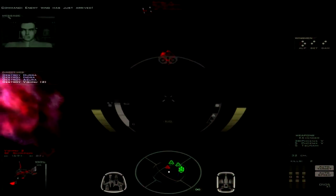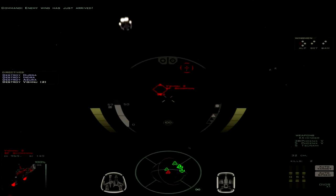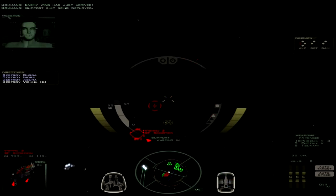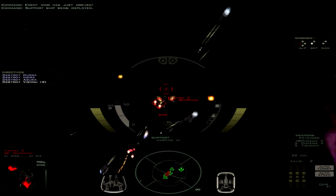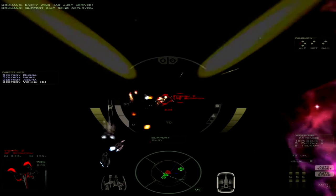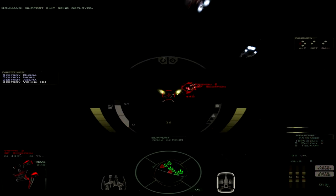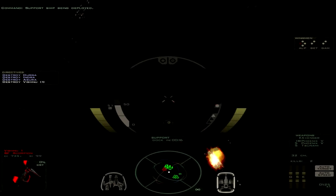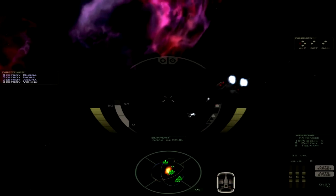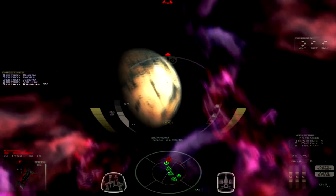Enemy wing has just arrived. They've sent in an additional two fighters. They should go down pretty quickly. Support ship being deployed. It's interesting that the Galate is currently engaged, but they can still send me a support ship — which incidentally has absolutely no weapons and will actually pack quite a huge explosion if it were to explode.